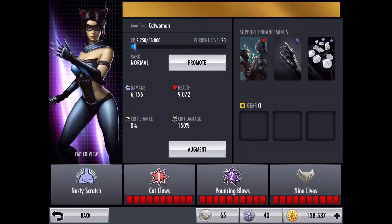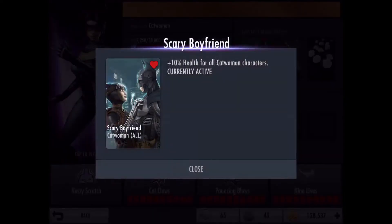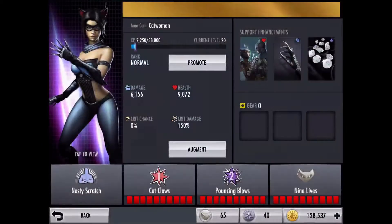If you don't know what a Combo Ender is, it's basically the Tap, Tap, Tap, Swipe combo, and that stacks 3 times. Her support cards are: Scary Boyfriend for 10% health, Bladed Claws for 10% damage, and Steel from the Ridge for 10% energy generation.